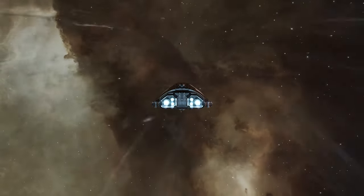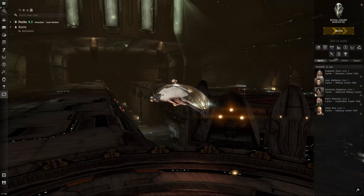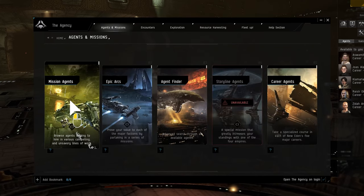Missions are available via NPC Corporation Agents. You can locate an agent to work with by opening the Agency window, clicking the Agents and Missions tab and selecting Mission Agents.